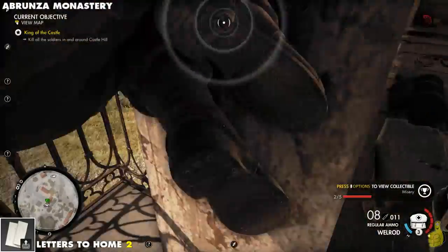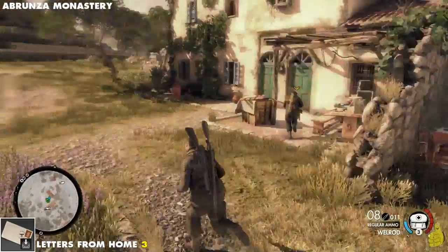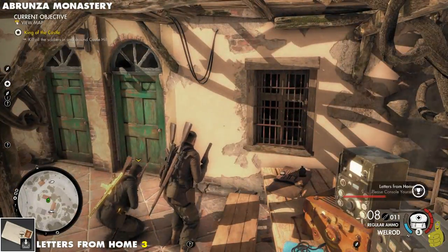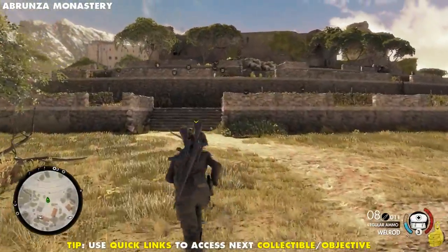Right upstairs from that last collectible, we're going to go ahead and grab another letter to home. We'll drop out the old window, and right outside on a bench, right behind a really noisy generator, there's another collectible. Pretty sure Tyler activated that generator so we could have some cover while taking out all the locals. Alright, we grabbed that and we are off and running.